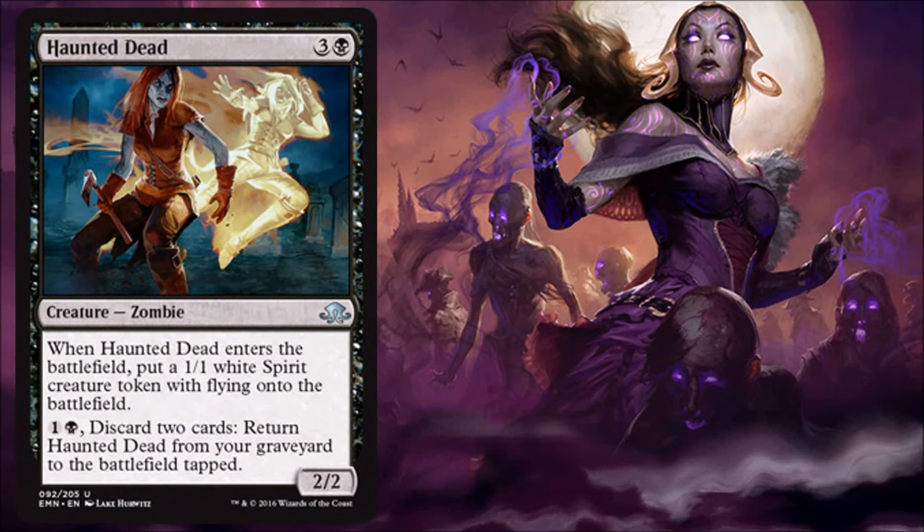Haunted Dead — here's another zombie, and this one is another really good limited card. It costs four, but you're getting 3/3 power and toughness on the board when you play it, and 1/1 of that is actually a white spirit token, which is interesting because this is one of the few cards in the set really trying to play with another archetype — blue or white spirits. At the same time, it's still doing what black does: it's a card you can recur from your graveyard and it's still a discard outlet. A great card with a lot of value in limited.